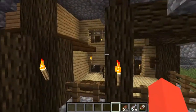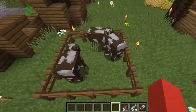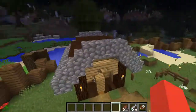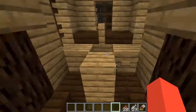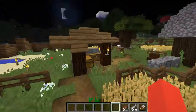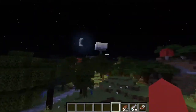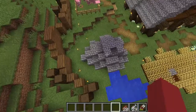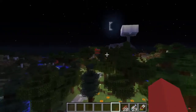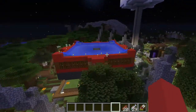He said this was his vacation home. These are cows, and over here is some more cows, a pink sheep. That is a mining thing — a strip mine — and then we have a villager breeder spawner thing.